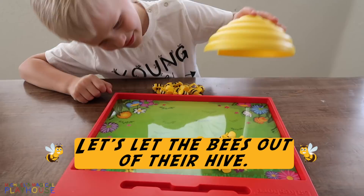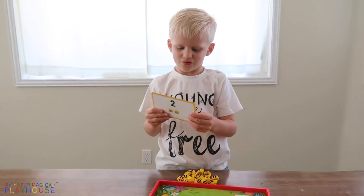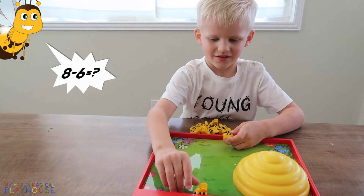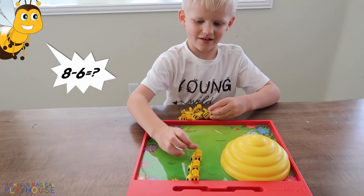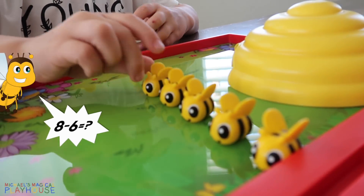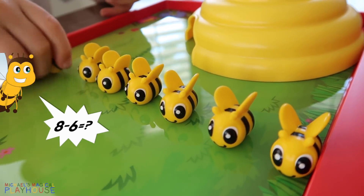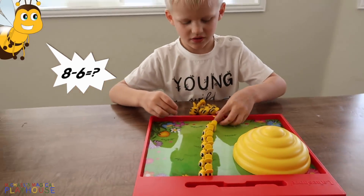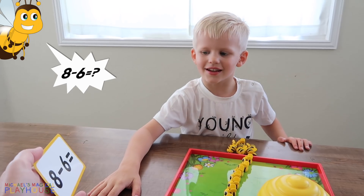This is what the bees do — hide. Okay, pick your card. Eight minus six. One, two, three, four, five, six, seven, eight. And how many are gonna fly into the hive? Six.